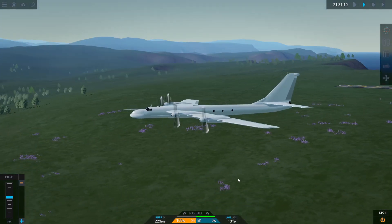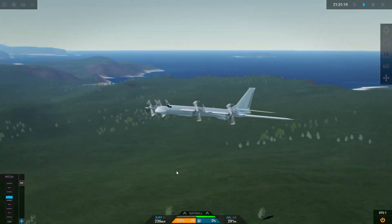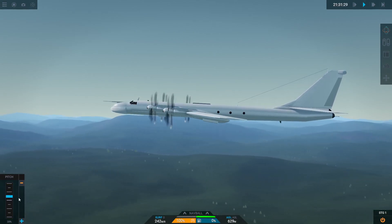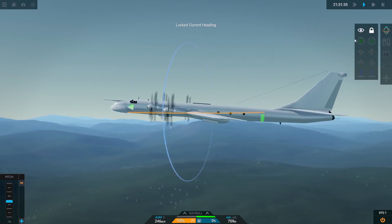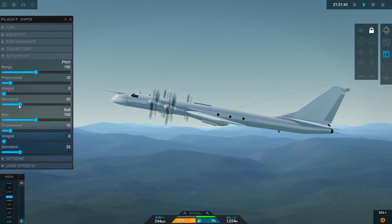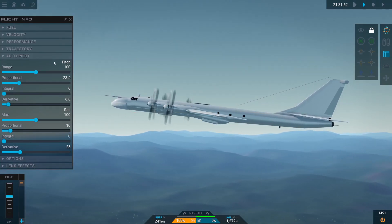All right, there we go. I can always just lock my heading there. Our autopilot needs to be adjusted a little bit — it's a little wiggly. Let's bring the derivative down, proportional up. There we go, it's a little smoother.